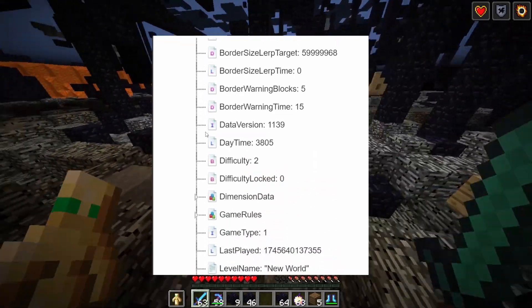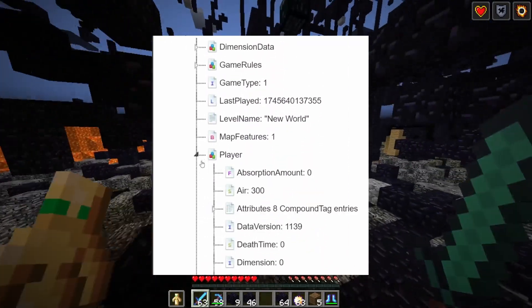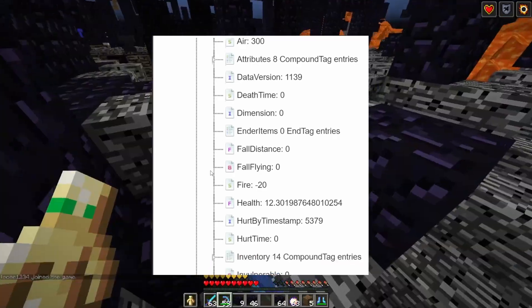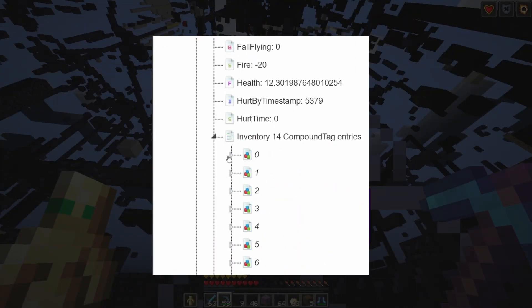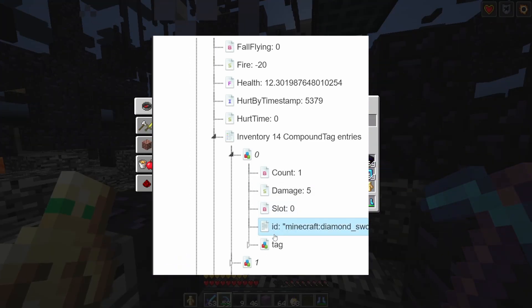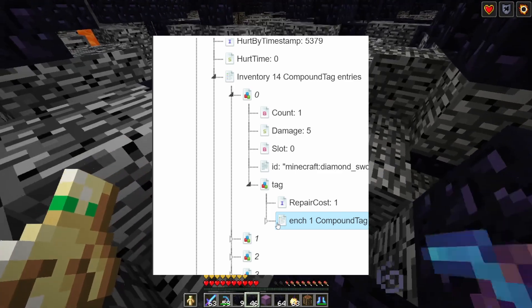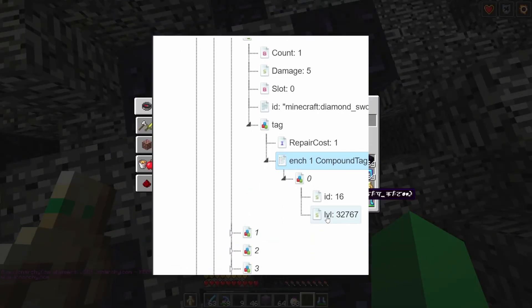To edit your inventory you will open up data, then players, and then when you go to your player you'll scroll down until you see inventory. You'll click on that and then you'll see a bunch of numbers — click on one. The ID is the item that you have, and you can edit the damage and count. If you click on tag, you can also edit the enchants on that item.